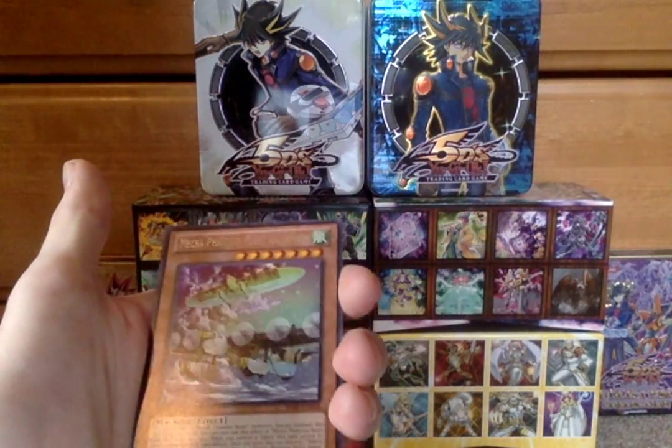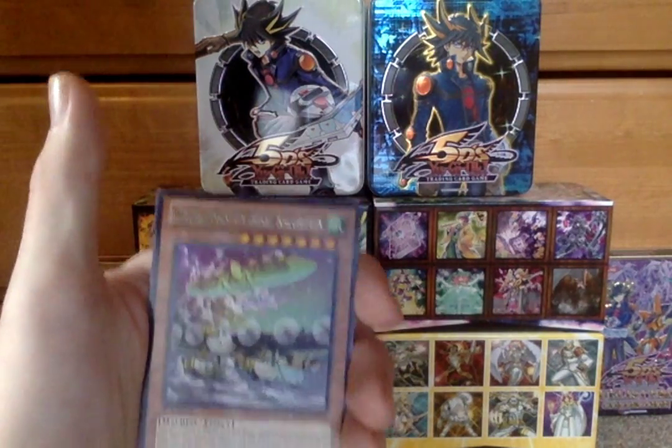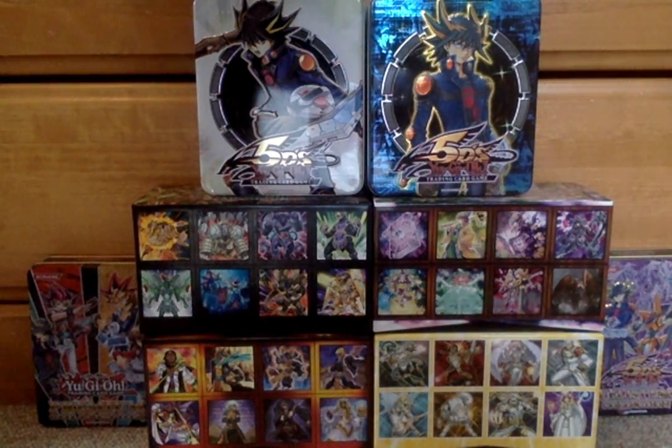Our rare is Mega Phantom Beast Blast Cal Griffin — yes, it's a mouthful. In our first pack, very Ghost Trick oriented, but very nice overall.